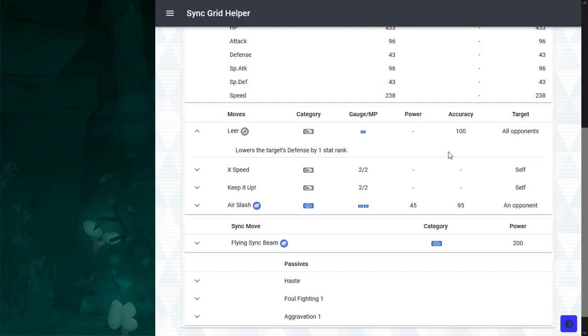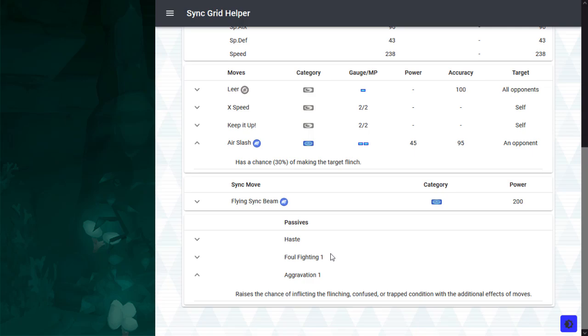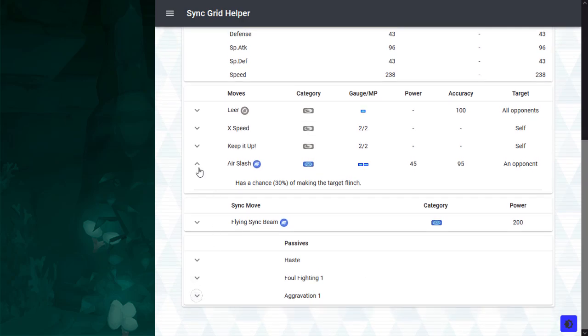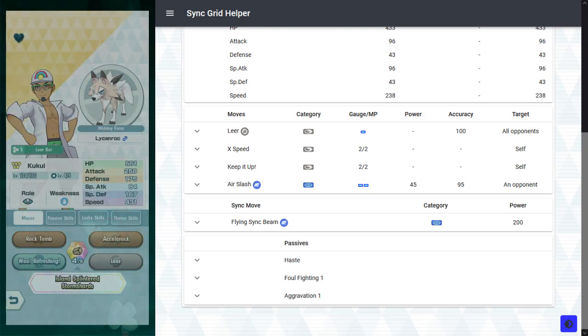But then, what do you do once you're done debuffing? You have Air Slash enhanced by Aggravation 1, so you have a 60% chance of flinching the enemy and being a disrupting nuisance. This is an amazing utility kit. Reliable defense reduction is very hard to come by. So Tech Farfetch'd's primary competition is Kukui and Lycanroc, because at his most basic self he's also a Leerbot with a flinch utility, and he's perhaps better at executing this role.